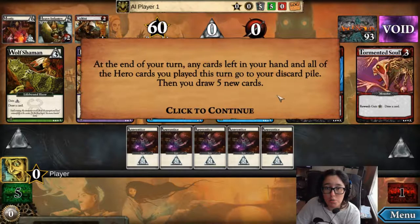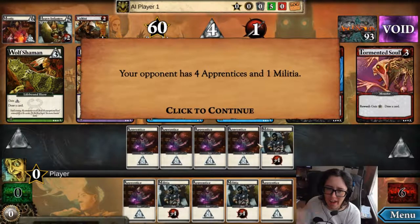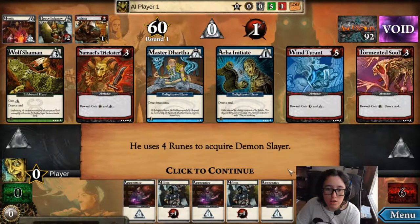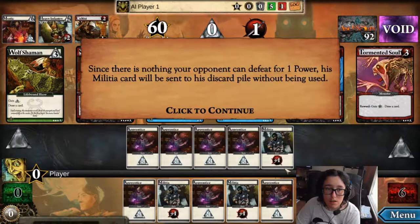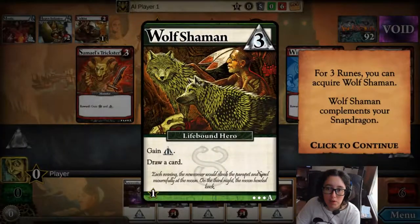At the end of your turn, any cards left in your hand and all the hero cards you've played this turn go to your discard pile, then you draw five new cards. Your opponent has four apprentices and one militia. Use four runes to acquire the Demon Slayer. Since there is nothing your opponent can defeat with one power, his militia card will be sent to the discard pile without being used. Now it's your turn. Your hand contains three runes and two power. For three runes, you can acquire a Wolf Shaman, which is a life-bound hero. If you remember, I get an honor every time I play a life-bound hero from the Snapdragon that I'm going to get later.